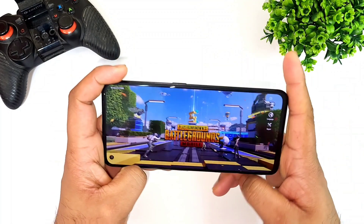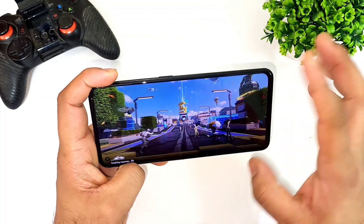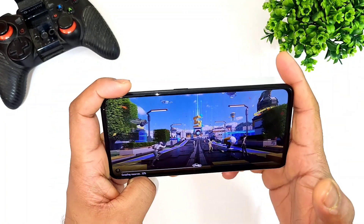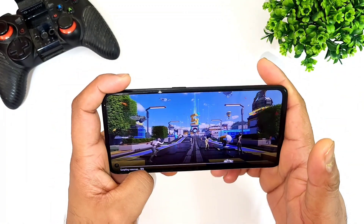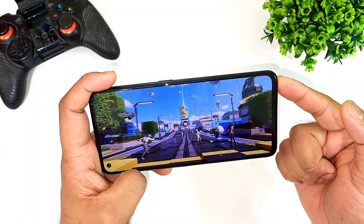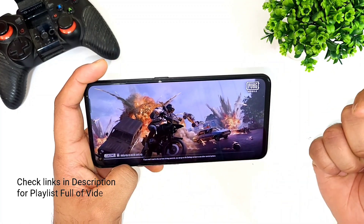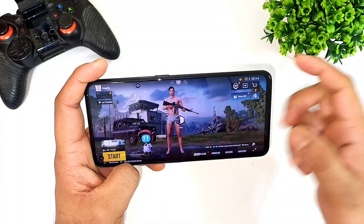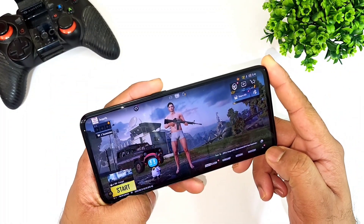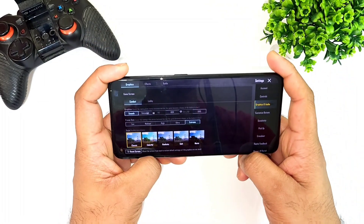That's what I'm going to demonstrate in this video. I've been getting a few comments on this topic, so I thought of making a video so you guys can get more information about the default graphics settings in this Realme GT Neo 3T device. Make sure to check the links in the description for more videos on this device. Now let me go to the settings option and show you a quick demonstration.